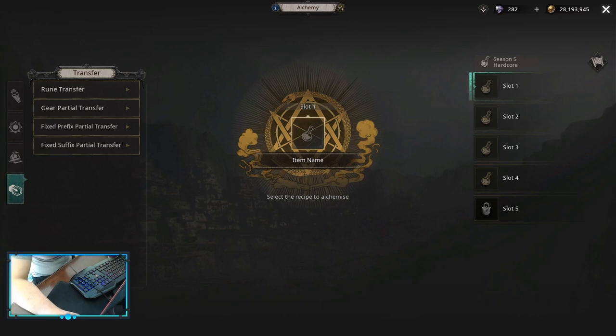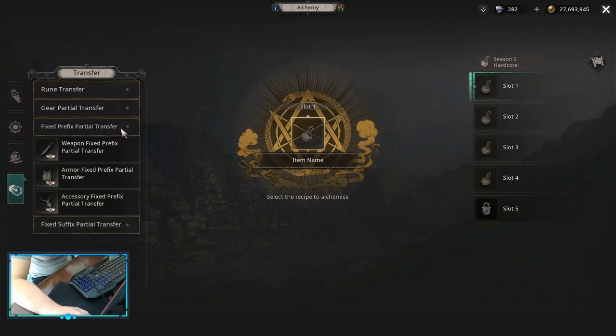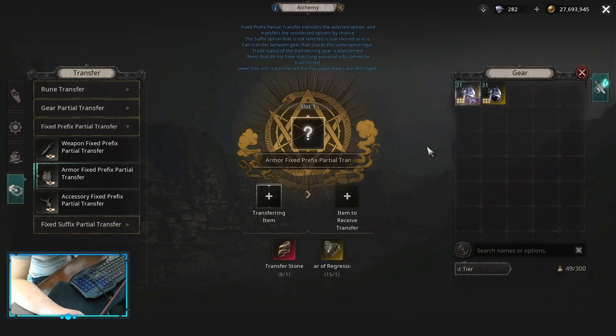Hello, in this one I want to show how the fixed prefix/suffix partial transfer works, so let's get into it. I have two examples for this, and those two examples can be applied to any transfer you're gonna want to do. I'm gonna show you the first one and explain what's going on. I'm gonna select a prefix — it could be suffix, the main idea is what I'm gonna do with it.